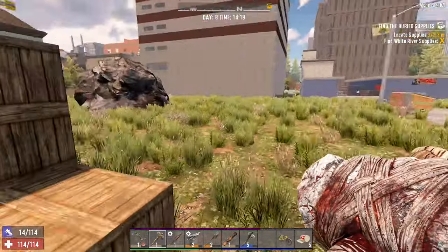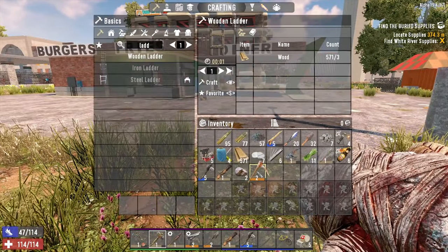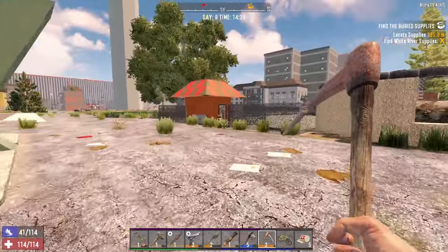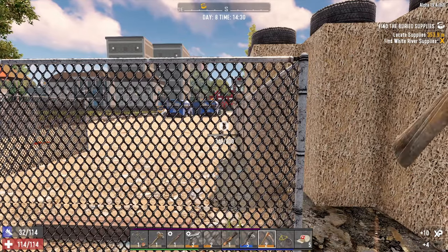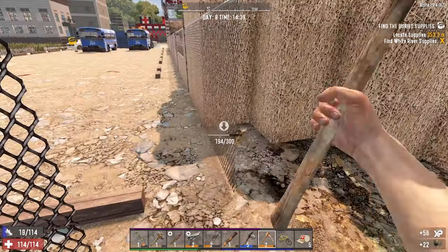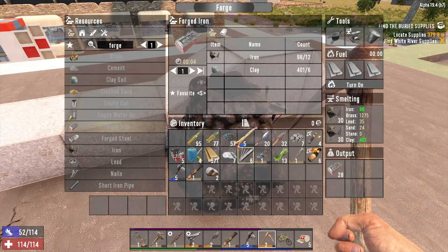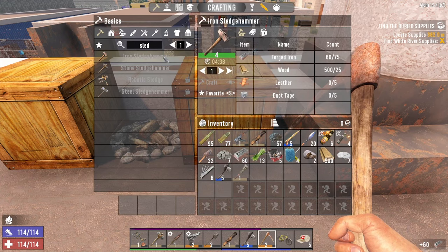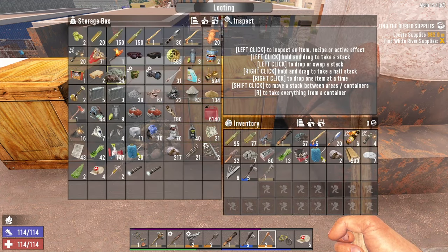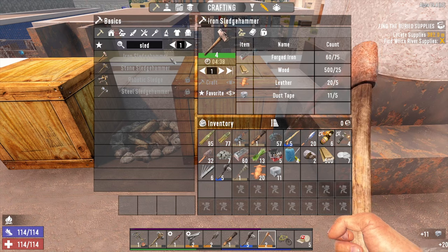That is our horde base. That'll do for now, we might upgrade it more as we go. Let's get more iron - these fences give us iron, so let's take them. For the iron sledgehammer we need leather and duct tape. Where's my duct tape? There it is - iron sledgehammer.